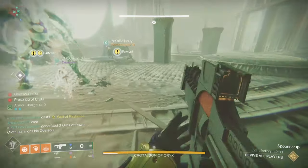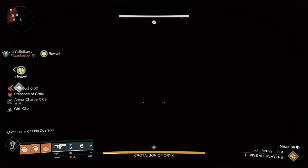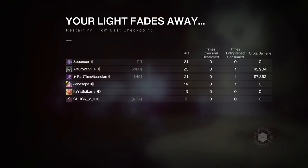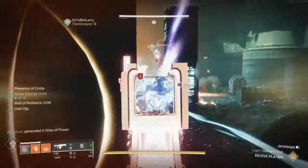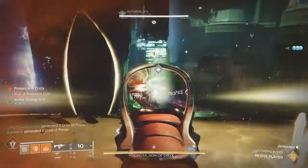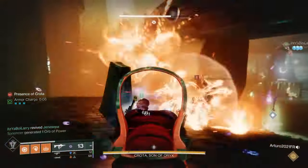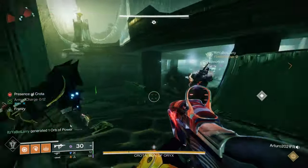A lot will depend on your fire team's ability and coordination. You can do this with one sword at a time, but then you have to finish before the oversoul appears. You can also use two or three swords, but three swords take longer. During DPS, effective tools include wells, debuffs like Tether or Tractor Cannon, close-range weapons like Lament or other swords — Acrius works really well — and DPS supers. This is very much a Warlock-heavy fight for protection, but things like Gathering Storm with Hunter or Burning Maul to hold Crota in place are all effective strategies.